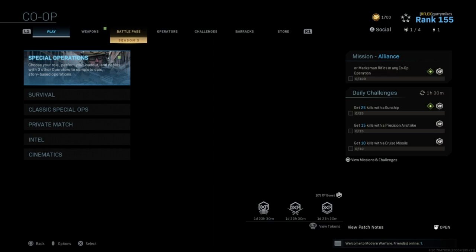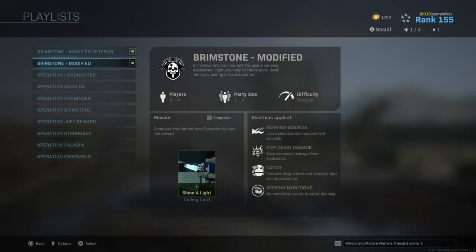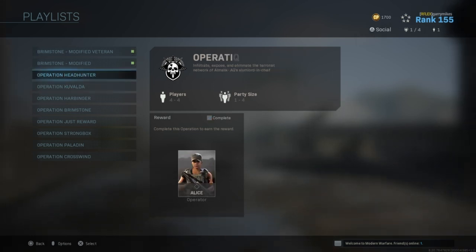The way you're going to do it is you have to win the special operations in co-op, and you don't have to win the modified operations. You just have to win Operation Headhunter, Kovala, Harbinger, Brimstone, Just Reward, Strongbox, Paladin, and Crosswind.